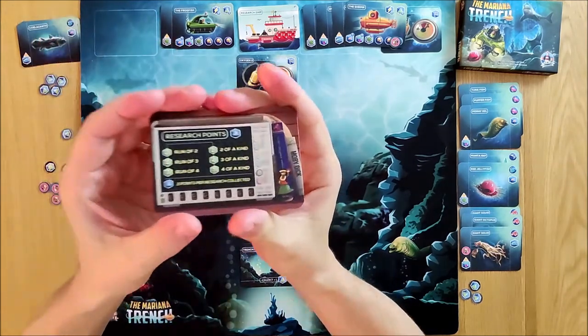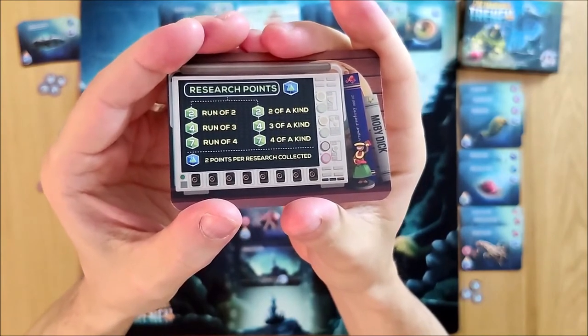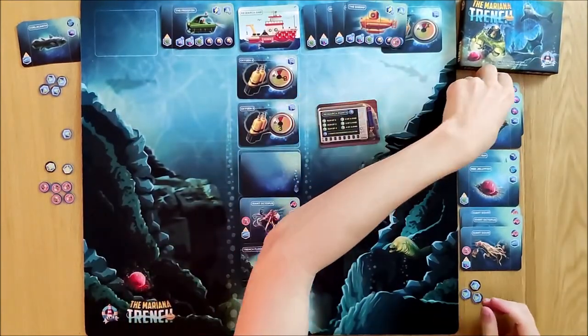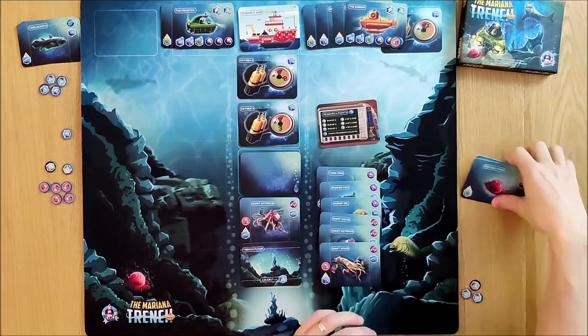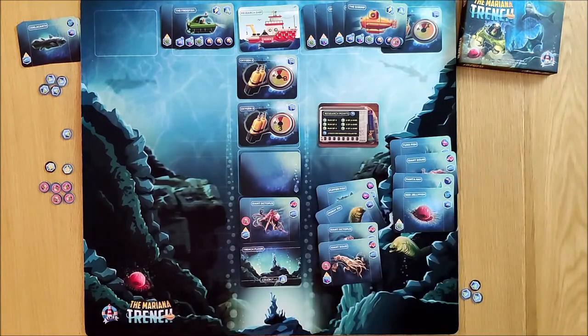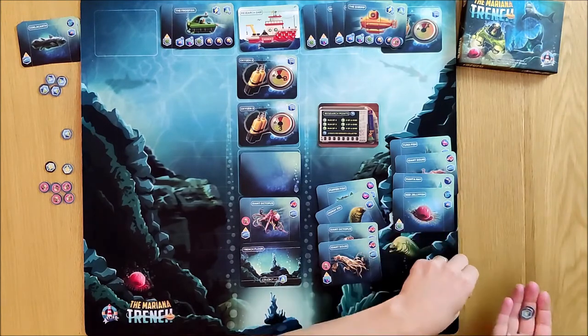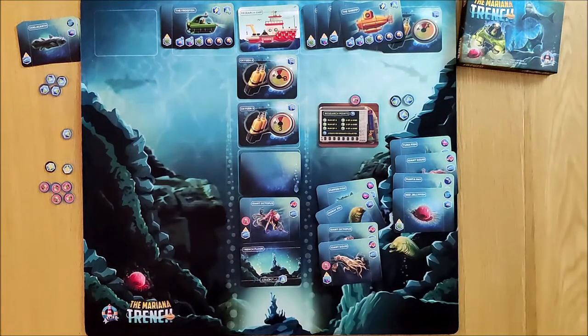So the way scoring works — there's a nice handy reference card — research points count as two, and you lose two for each popped rivet. You get points for a run of two, three or four, and for two of a kind, three of a kind, or four of a kind. I have three of a kind which is four points, and another three of a kind which is four points — that's eight points. Then I've got a run of four different ones, which is three points, giving me seventeen minus two is fifteen. Looking at the rules for the solo game — fifteen points: not a very good deep sea research scientist! I've got marine biology technologist. Probably not giving up my day job — stay away from operating a submarine and researching the Mariana Trench.